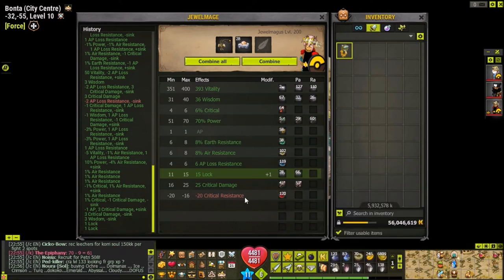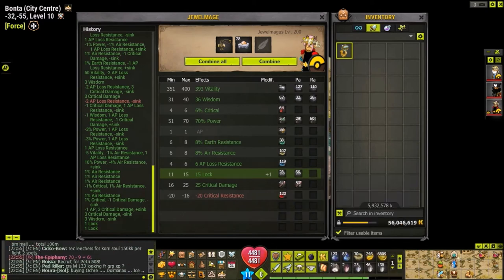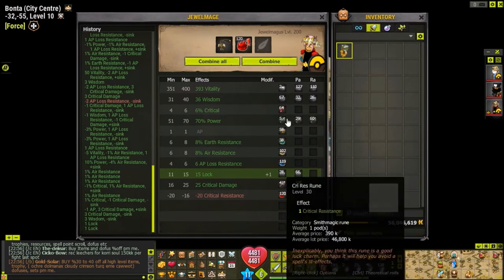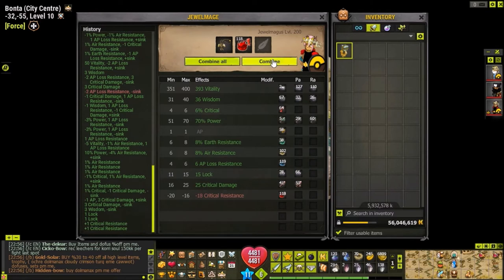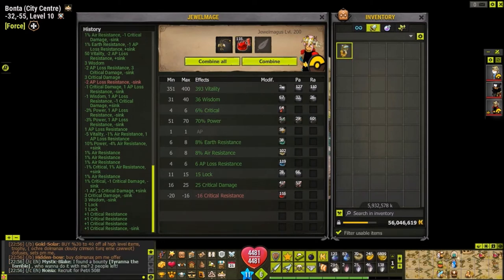However, on items where the stat is a negative - such as this one with negative crit resist - the sync value of the stat is worth half. So crit resist is only worth 1 sync. Since we have 61 sync I'm going to try 60 of these. These aren't taking any sync because they're still in the safety range of minus 20 to minus 16. That one took sync, so 61 minus 1 equals 60.